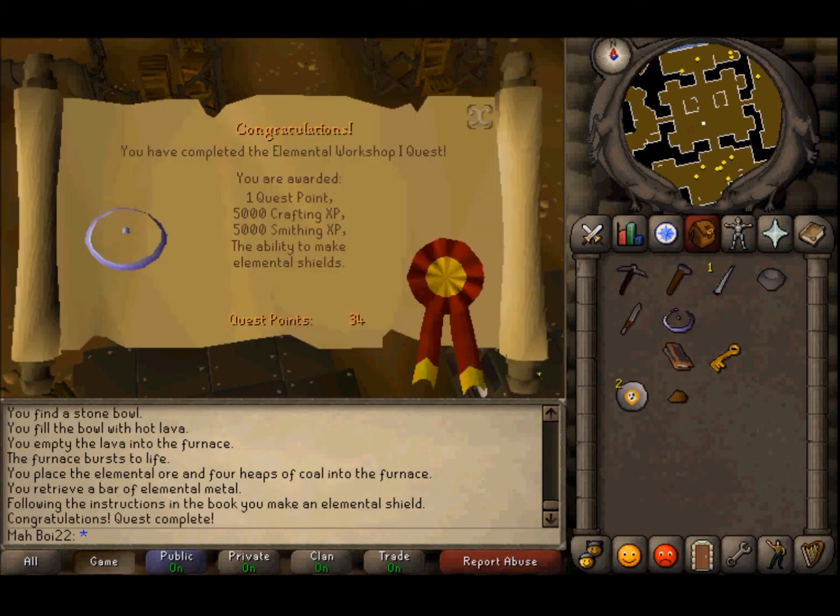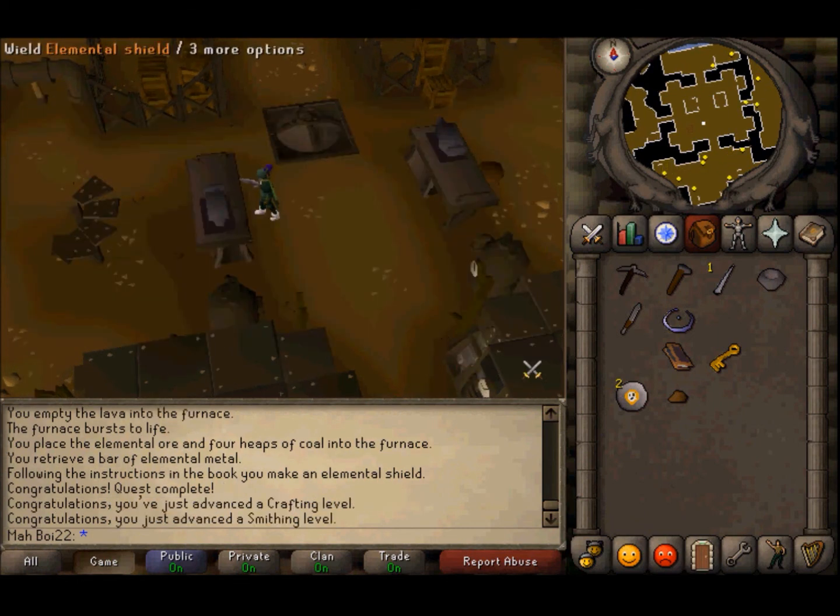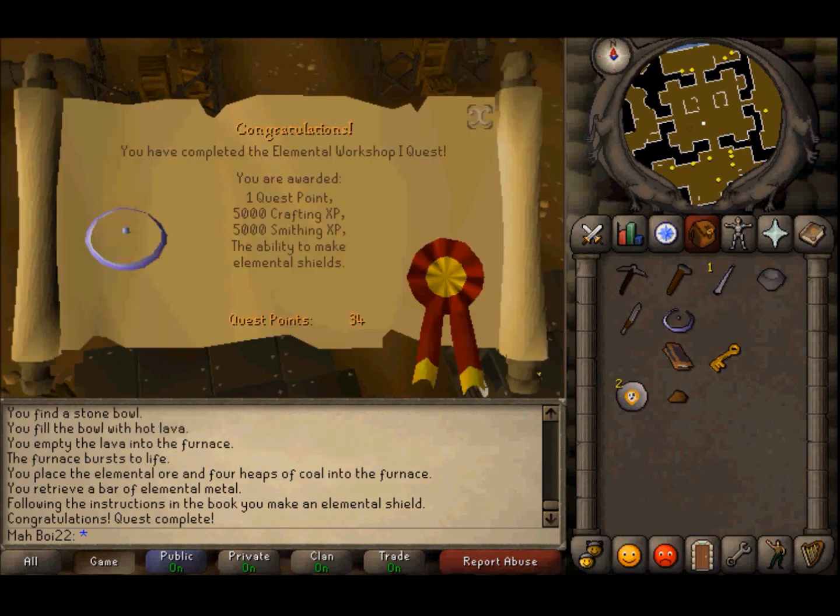Congratulations, you have finished the quest! You get a cool magic shield — thwoop — isn't that neato? You also get a quest point and some underwater basket weaving and anvil striking experience. I wonder if the guy I read about in my book finished his quest.